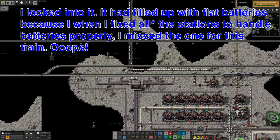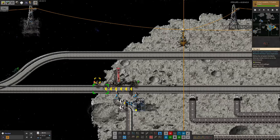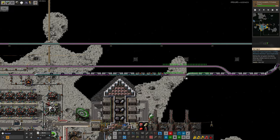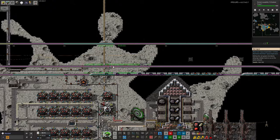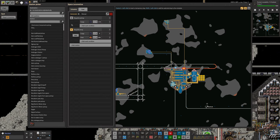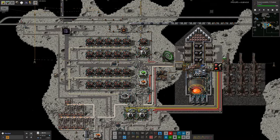We need to have some signals along here, because otherwise this block isn't working correctly. Actually, it should still be able to come in because there's a signal there. I don't understand why the train isn't moving forwards. There is a potential problem because one train is occupying the block that comes all the way around here, but this train should still be able to pull forward to here and unload the Naquium, so I'm not quite sure why that's failed. We'll look at that later.